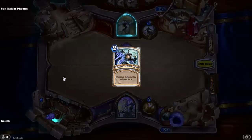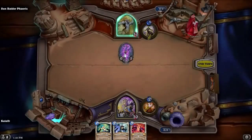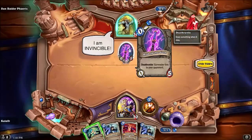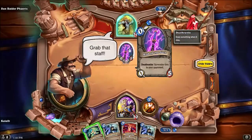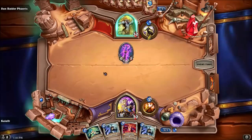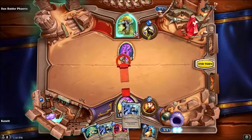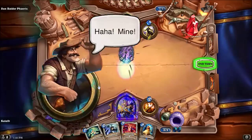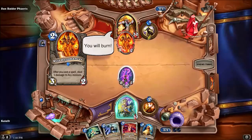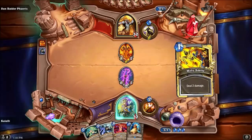We need more minions in hand, actually. We can Thoughtsteal. 'I'm invincible — I'm invincible!' He'll just go to your opponent. Grab that staff. But I can just Shadow Word: Pain that — that's fine. This is an interesting one: as long as you keep the rod...